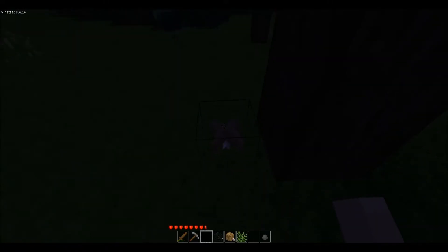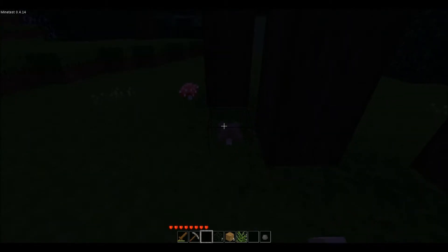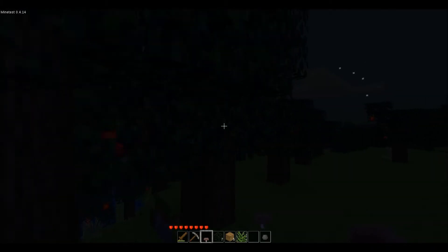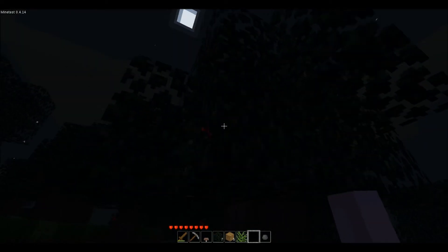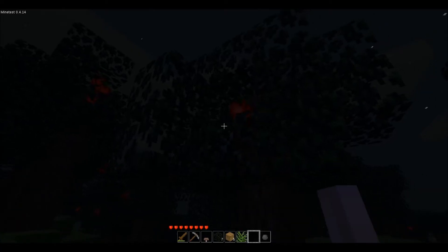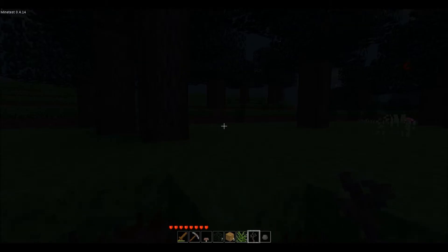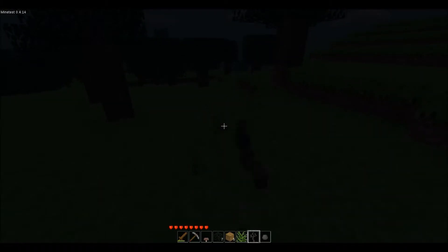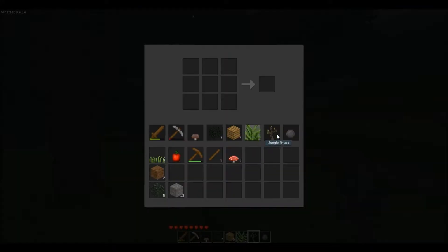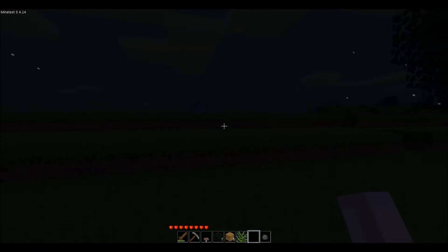So we do have two different types of mushrooms, which is interesting to see. We also have apples. I actually got a sapling — I believe that this is, in fact, a sapling. I should examine it. Sapling, yes. It is a sapling. So trees, I suppose, can grow, which is good to know.